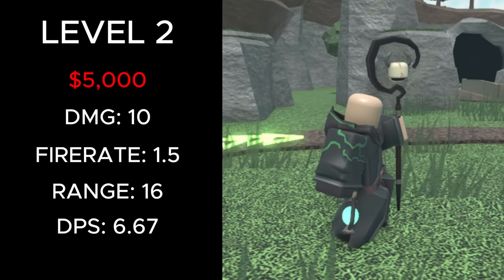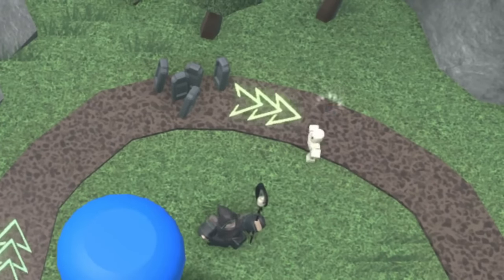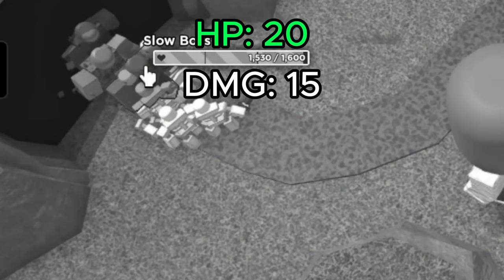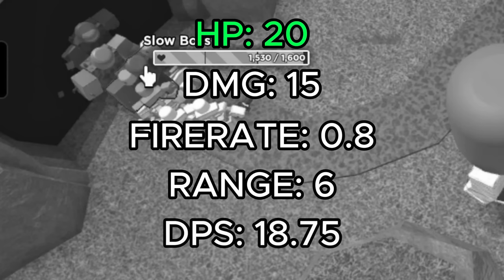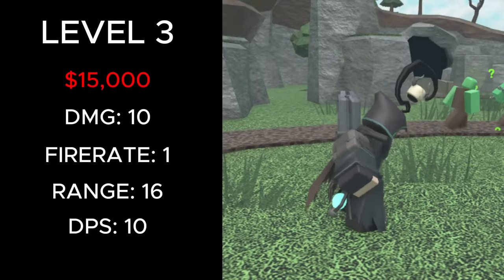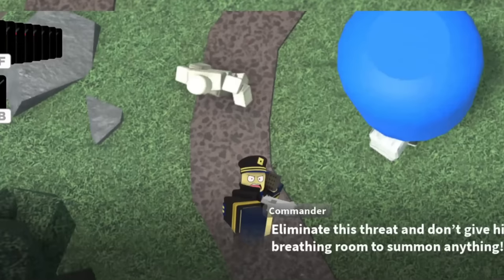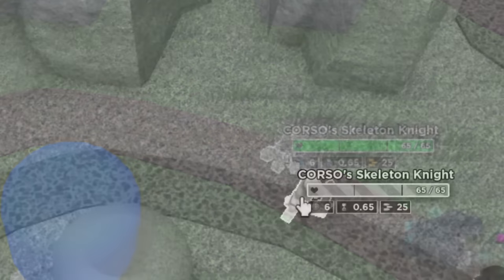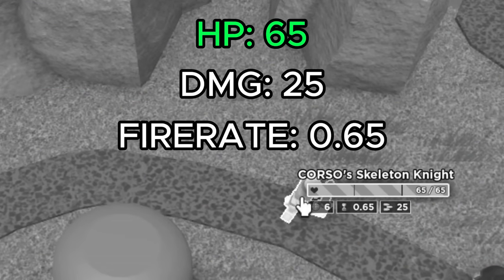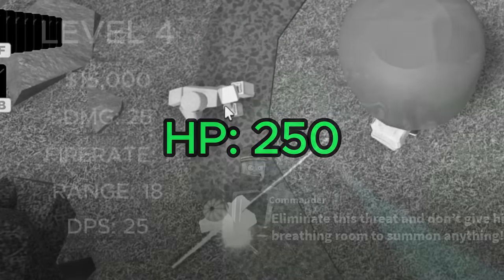At level 2, it costs a total of 5,000 cash, has a fire rate of 1, 10 DPS, and now summons three graves at a time. These graves can spawn sword skeletons which stop and attack enemies — they have 20 health, deal 15 damage, a fire rate of 0.8, 6 range, and 18.75 DPS. At level 3, it costs 15,000 cash total, deals 25 damage, has 18 range, 25 DPS, and summons level 2 gravestones that can turn into giant skeletons or skeleton knights.